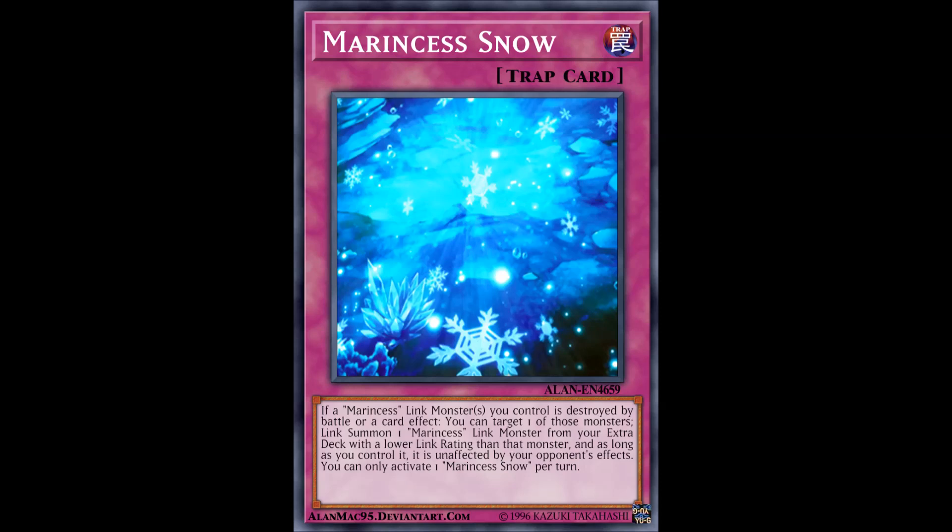Next up we have Marincess Snow. If a Marincess link monster you control is destroyed by battle or a card effect, you can target one of those monsters, then link summon one Marincess link monster from your extra deck with a lower link rating than that monster — as long as you control it, it is unaffected by your opponent's effects. You can only activate one Marincess Snow per turn. It's a very decent comeback option and protection tool if your opponent finds a way to OTK you while your boss monster is out. Run one or two.